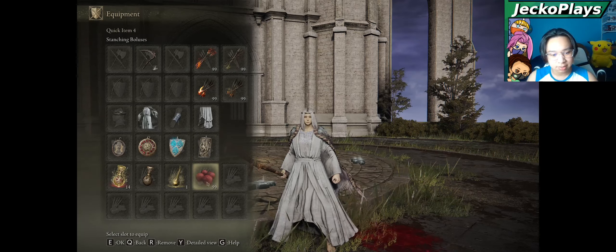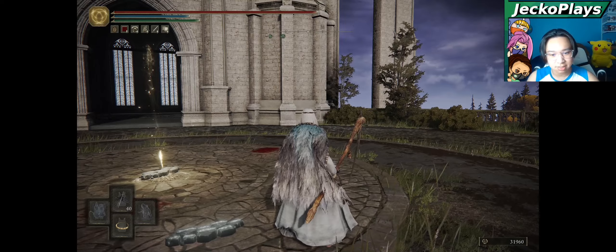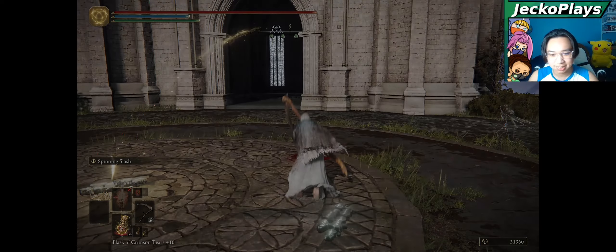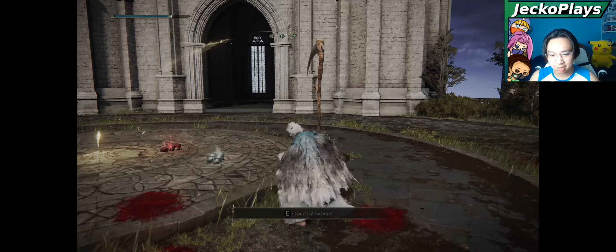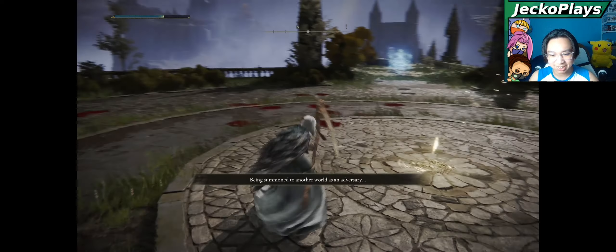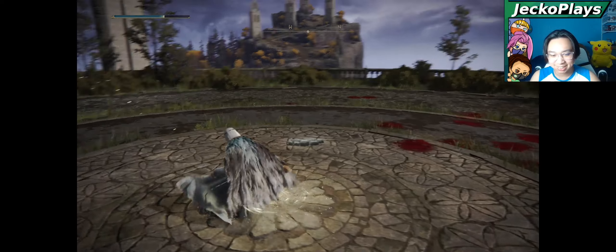For utility we have the Starching Bluses and, as usual, fan daggers in order to pop bubbles. This weapon has bleed on it but I'm not a bleed build — I'm a quality build. My plan is to hit someone with this, or let them dodge it, and delay the follow-up for when they go in. However, that's not really working in Elden Ring — everyone's just poising through my attacks.